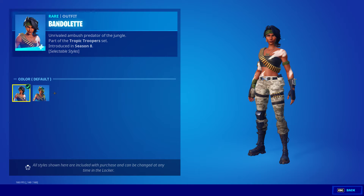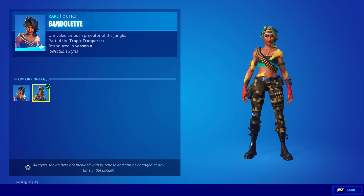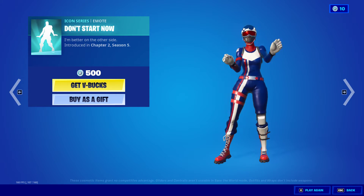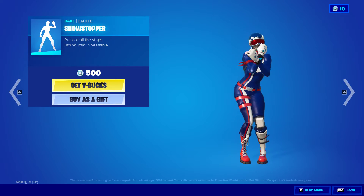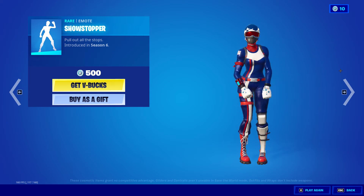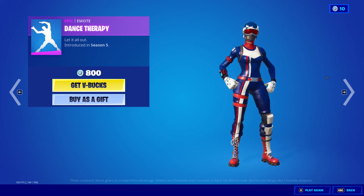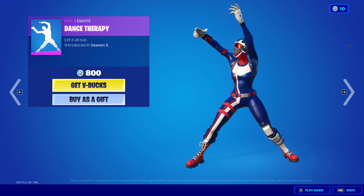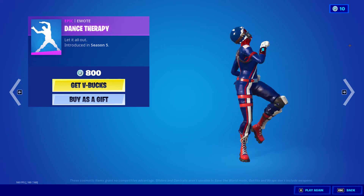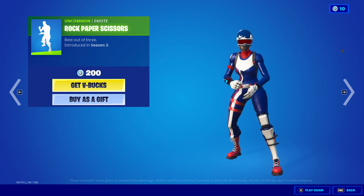Bandolette — it has the green style which is like African colors, I think. Tropic, pretty cool. Don't Start Now — that has licensed audio. Showstopper. Dance Therapy. Rock, Paper, Scissors. That's all.